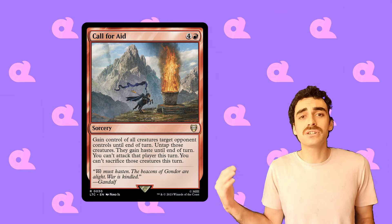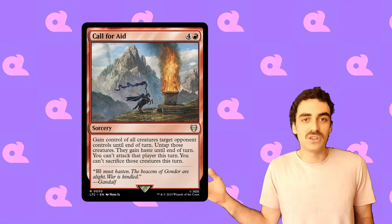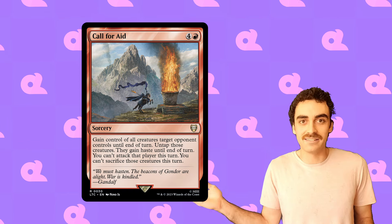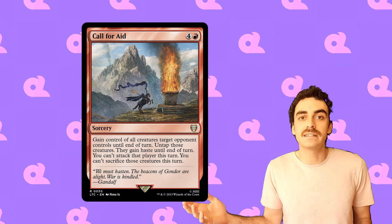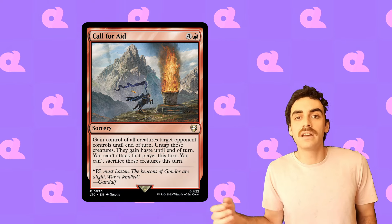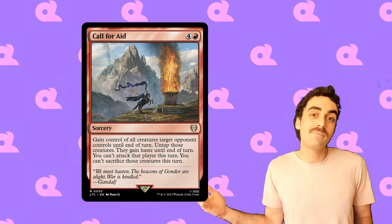I really love Call for Aid in this regard because it allows us to basically just wipe out whoever the arch enemy is at the table. We'll take all their creatures, attack the other two players, and when they block, we'll just leave their best creatures in exile, essentially setting them back to the Stone Age. It will take a little politicking to get full advantage of using these cards as exile, but politics are always fun, so I'm here for it.